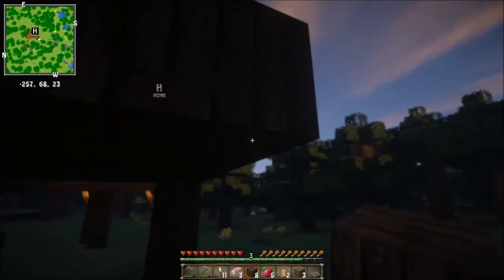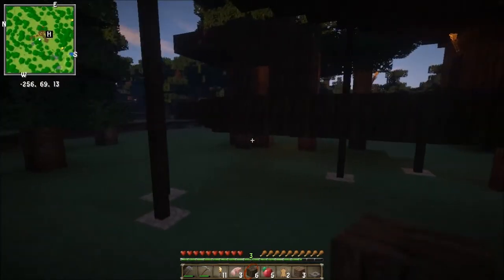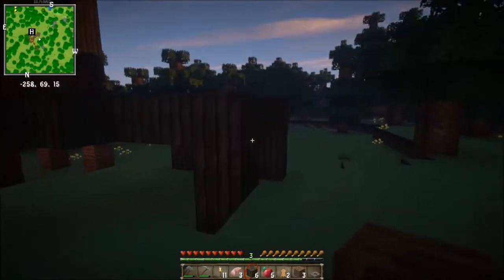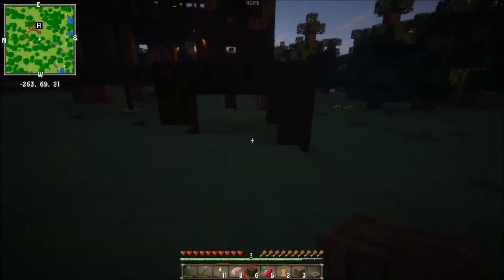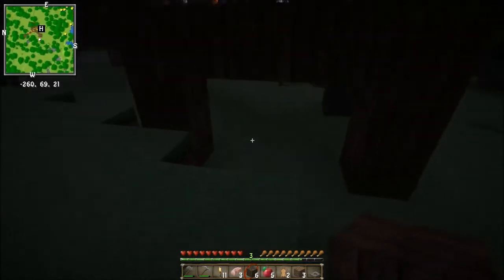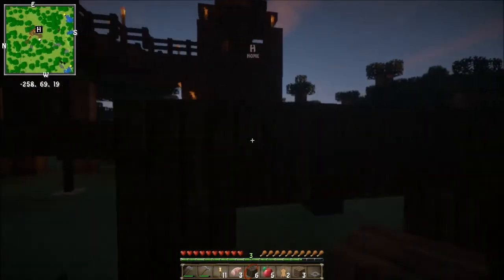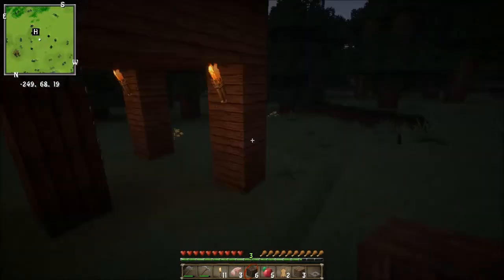I'm going to make this one a fairly sturdy base. I might as well keep it like that — that does look cool. The reason for this is because I'm going to make a stairway here, simply for an easy emergency exit, but also so I can have a new place to be — just a new hangout zone, I guess.